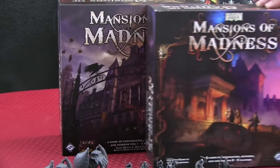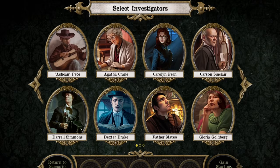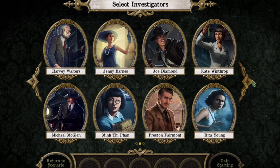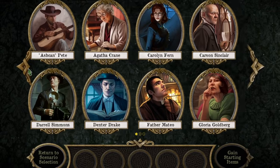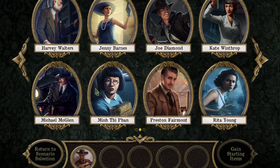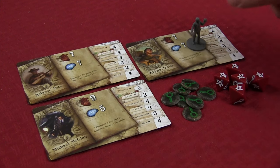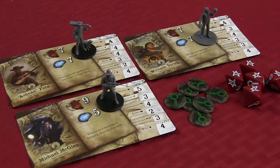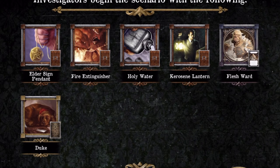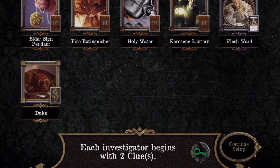I can't imagine going back and playing the 1st Edition ever again. As you can see here, we have several character selection screens — this is due to the conversion pack which allowed us to bring over the 1st Edition characters. Select your investigator, then find the corresponding cards and figures. The app then sets up the starting items for the investigators along with all the starting clues, and that quickly, you are off and running.